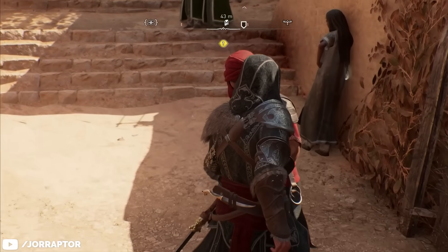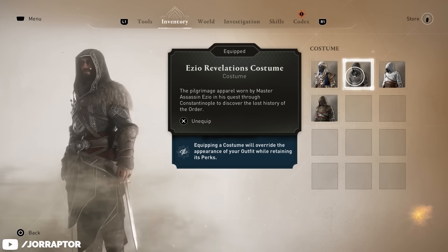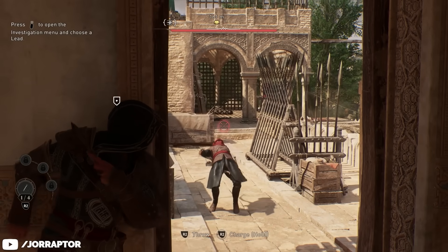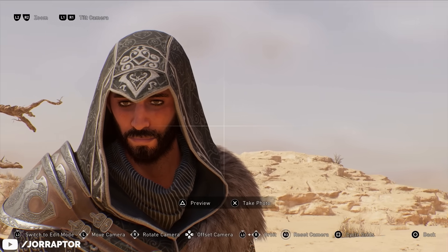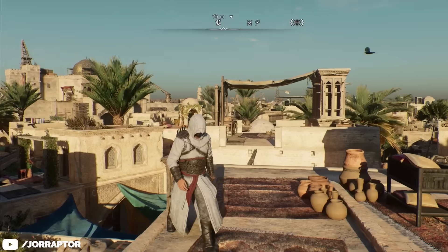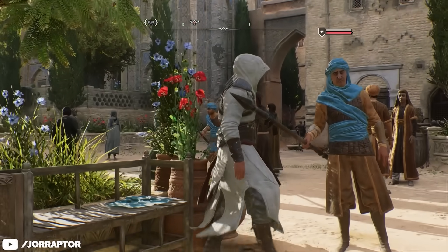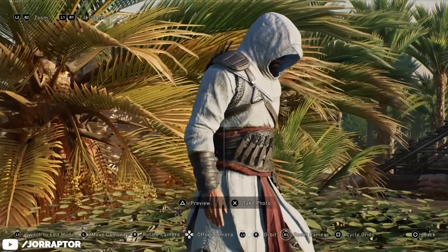Now the legacy outfits also deserve a shoutout. We finally have the Ezio Revelations outfit, that looks beautiful and fits Basim really well actually. This was supposed to be out for Valhalla, but then we got another regular Ezio suit, so I'm happy that we have it now. The Altair outfit of course fits perfectly in this game - I really really like it, and I in particular love how the hood sometimes covers Basim's eyes.